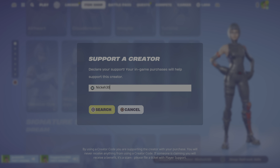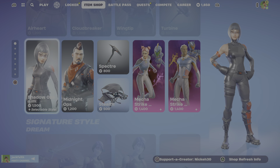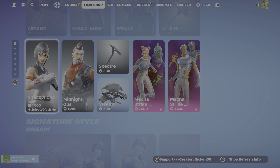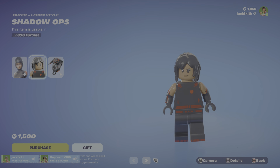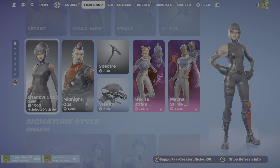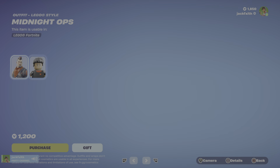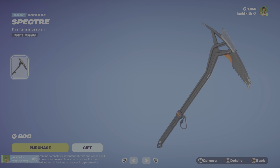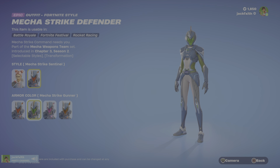Shadow Ops for 1,500 V-Bucks. These are the Shadow Ops skins — they've got the default and the white skins. I will have a creator code — probably 'faithful' — but I haven't got a thousand subscribers yet, I'll be honest. I am gaining them quite quickly though, so I'm hoping for a thousand at least by next year. I think at the rate you're going you'll have a thousand by the end of the year, maybe even the end of August. I think there's a website where you can check what your predicted subscriber level is going to be.